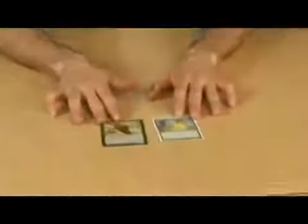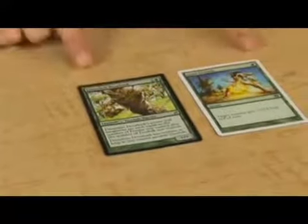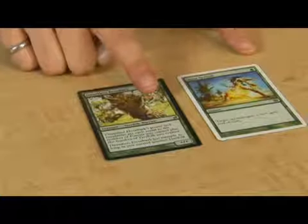Any ability such as Giant Growth, which says 'target creature gets +3/+3 until end of turn,' happens after the power and toughness is defined by Dauntless Dowerbark.